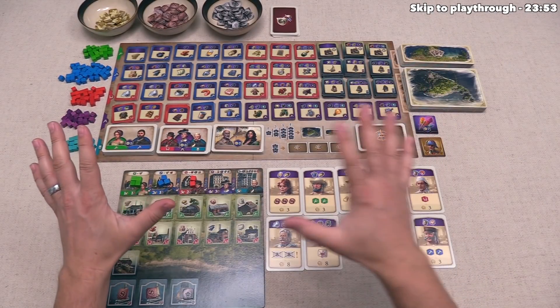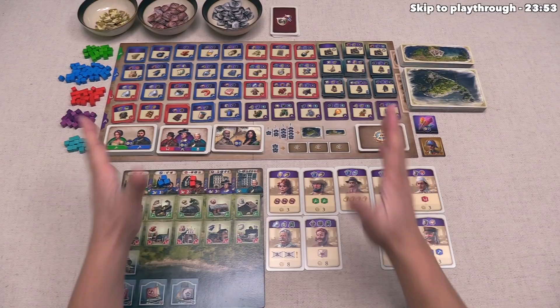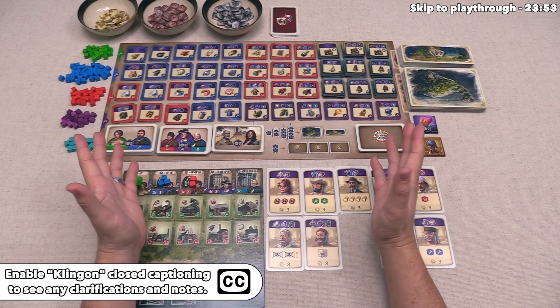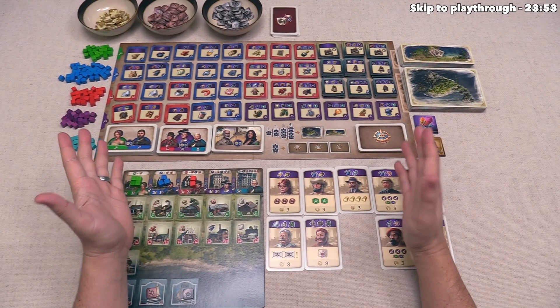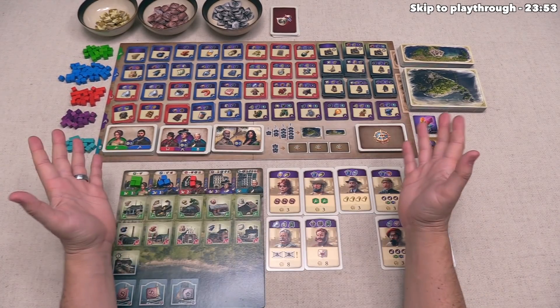Out here we have the game mostly set up for the start, though I'm showing just one player's area. I'd like to ask that you please turn on the subtitles, because I might make mistakes as I show you the game and as we're playing it — those subtitles let me put corrections on screen. The main purpose of this overview is to give you enough understanding of how the game works to follow the playthrough.